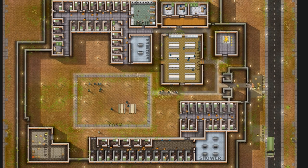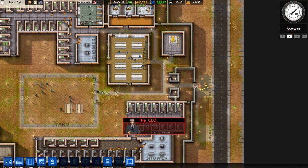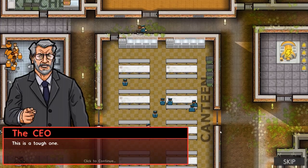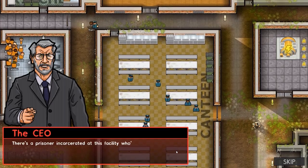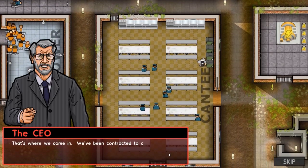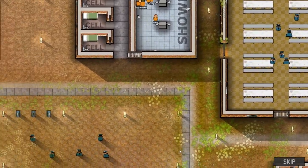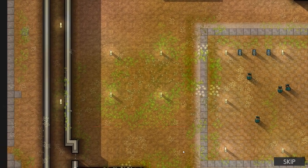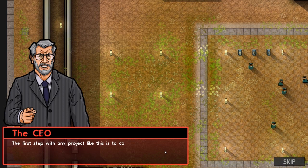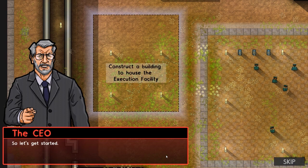We're going to get a call from the CEO. Incoming call — the CEO. There's a prisoner incarcerated at this facility who's been convicted of a double murder and sentenced to death. That's where we come in — we've been contracted to construct an execution chamber in time for the guy's big day, which is over this side here. This is where I want the new facility built. The first step is to construct the building itself with enough space inside for an execution room and a holding cell. It will also need an entrance to the new execution facility.